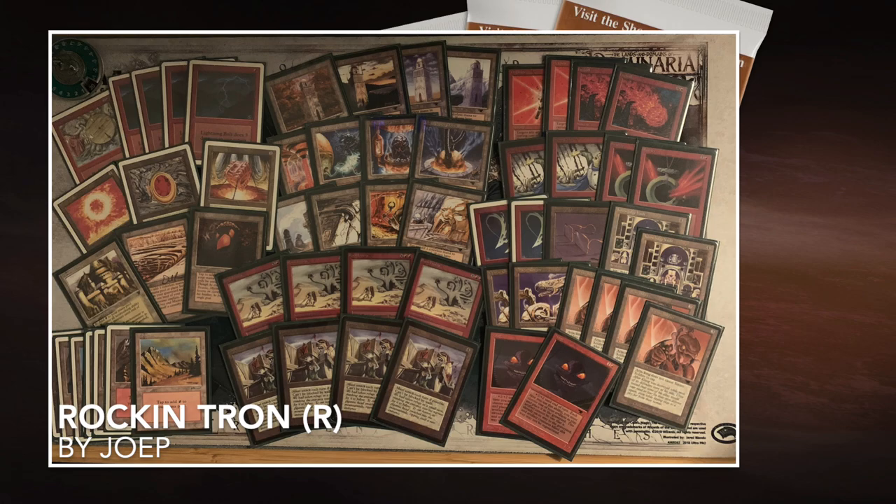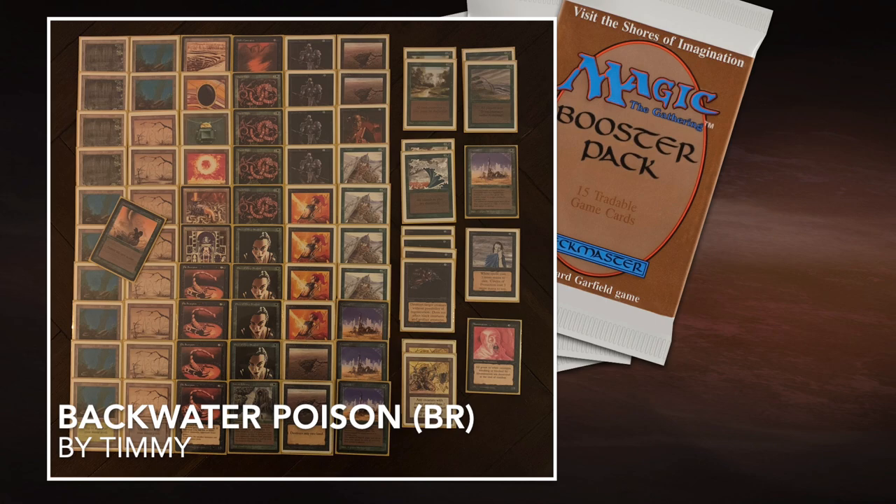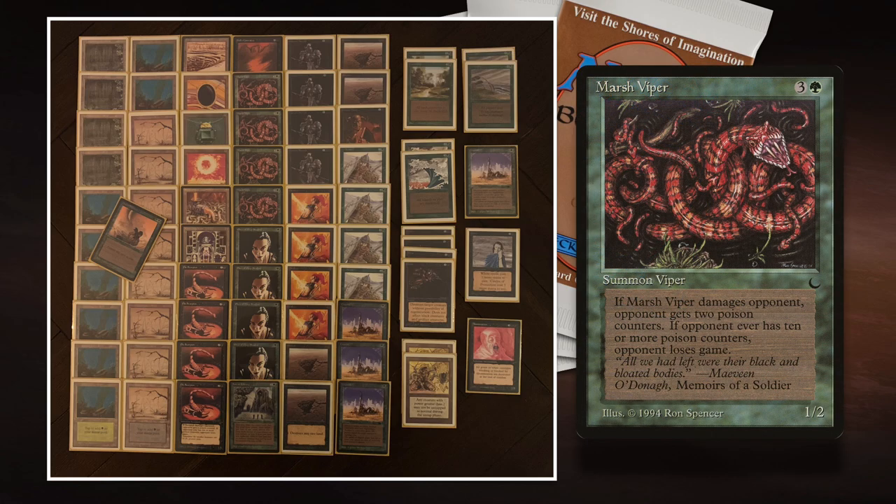Here we see my deck, Backwater Poison. This is really an old-school Poison deck. In old school there are only two cards with Poison: Pit Scorpion, a 1/1 that puts one Poison counter on the opponent whenever it deals damage, and Marsh Viper, which is slightly better — one green and three — and puts two Poison counters instead of one when it deals damage to any player.